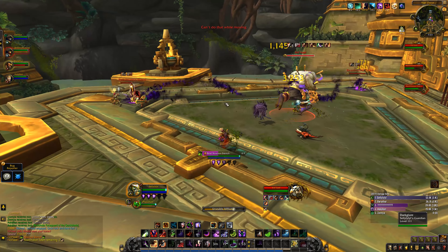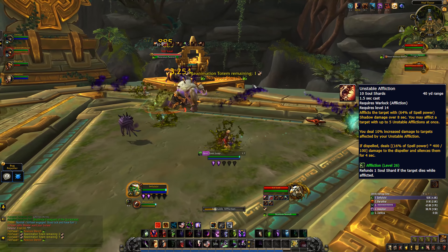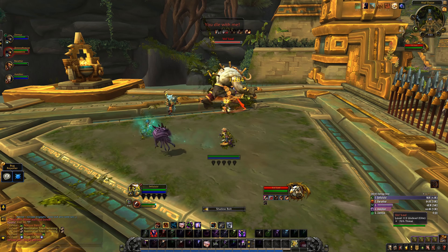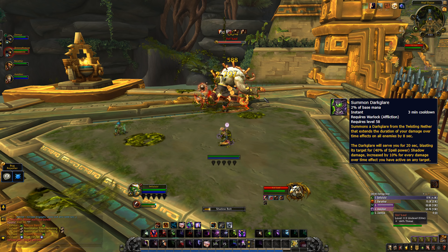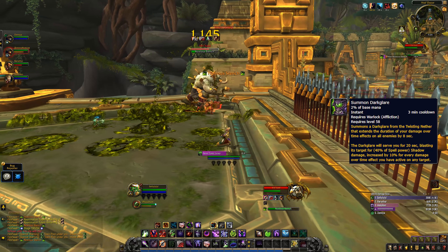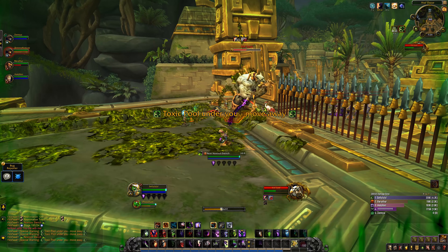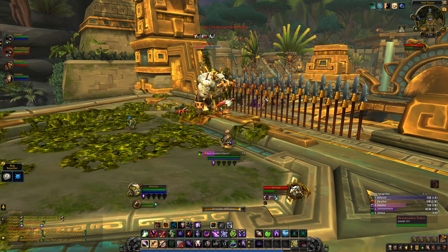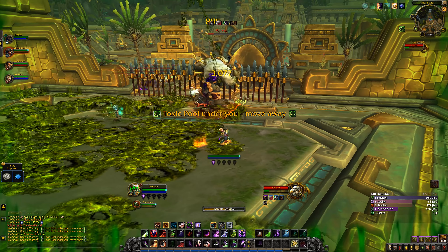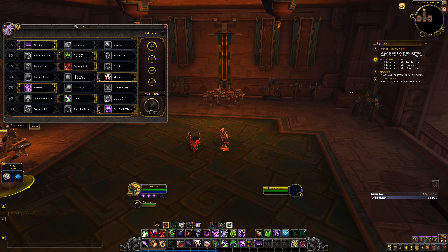You can still replace Shadow Bolt with Drain Soul in your talents. Sable Affliction got its Contagion talent baked in to increase overall damage by 10% while it's up. Shadow Fury is now baseline for all Warlock specs. You get a new cooldown called Summon Darkglare — a nasty one-eyed demon — that extends all your DoT durations by 8 seconds plus increases their damage by 10% per DoT active on any target, on a 3-minute cooldown. So you finally have a pretty decent cooldown as Affliction, and it heavily benefits from multi-targeting, which you're already great at.